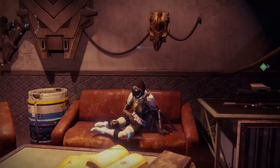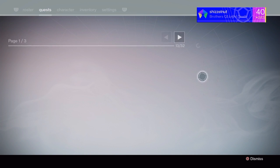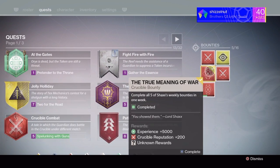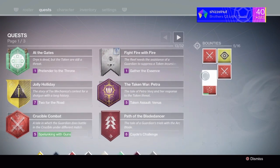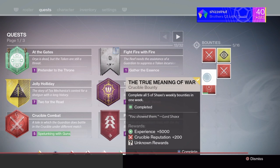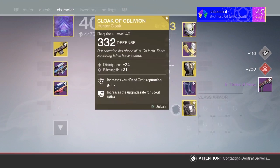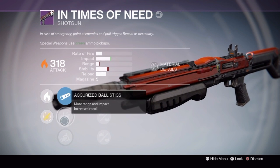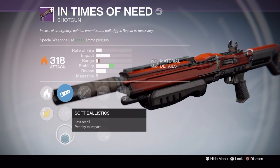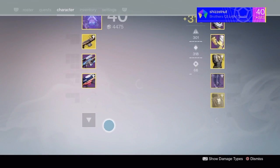For this one, I'm going to be showing you what I got from the Shaxx bounty that gives you the unknown rewards — I think it's called Chumening of War. I got 'In Times of Need,' I'm pretty sure it's called, the shotgun. I don't really like it that much, to be honest. It had all right rolls, but I just don't like the shotgun at all. Trash — deleted it.